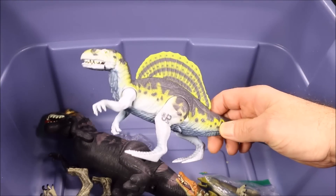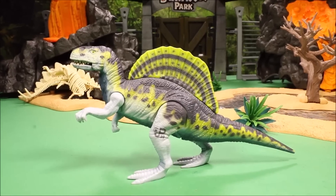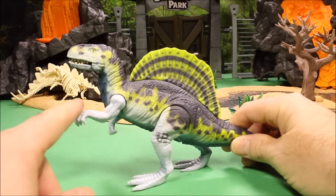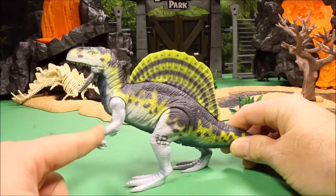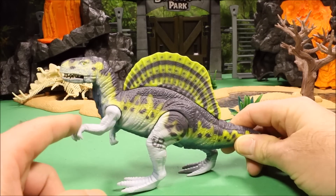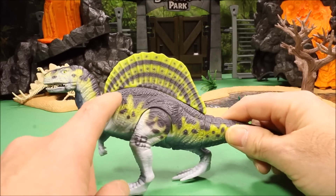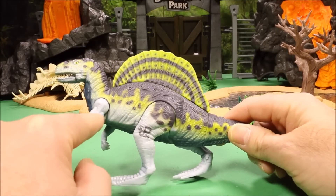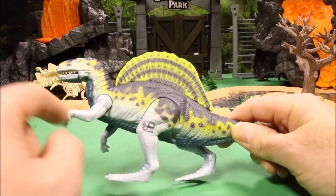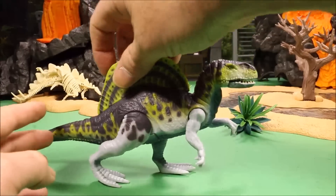And then I have a cool roaring Jurassic Park Spinosaurus. If you push it down, he opens his mouth and roars. This one is JP39 from Site B — he is a gray-green and almost light bluish, light-gray color. Really cool looking Spinosaurus.